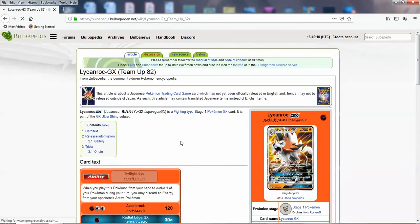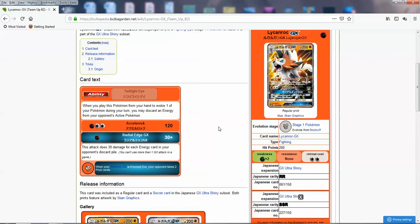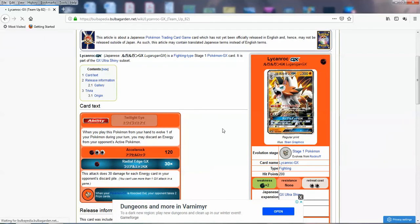I also need to mention Lycanroc GX. I've never looked at this card — this might be a promo they're bundling in. When you evolve into this Pokemon, you discard an energy from your opponent's active Pokemon. That's going to be the premise for more trolling. Axe of Rock does 120 for three. And the GX attack does three damage for each energy card in your opponent's discard pile — if they have eight, you do 240; five gives 150. A strong GX attack. Busted Fighting Pokemon.